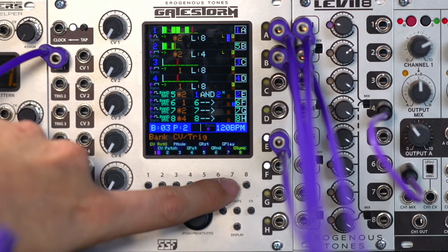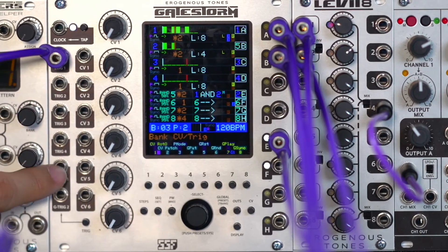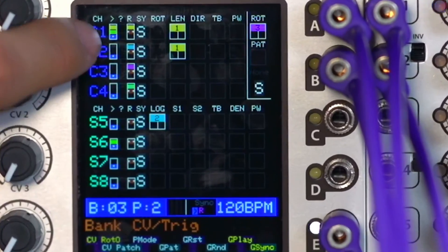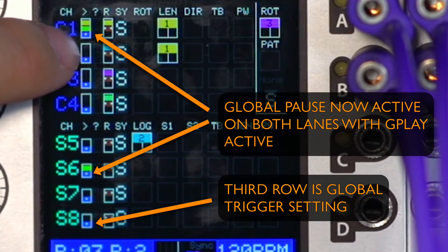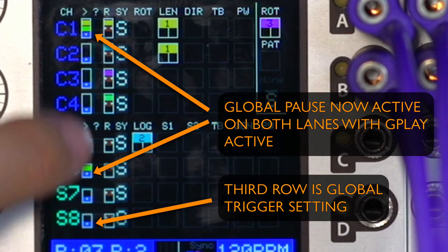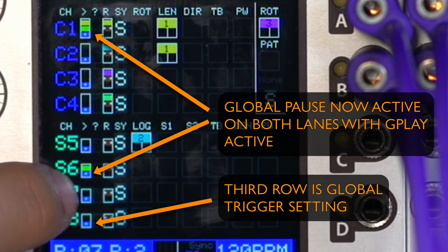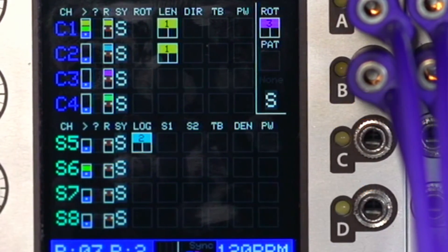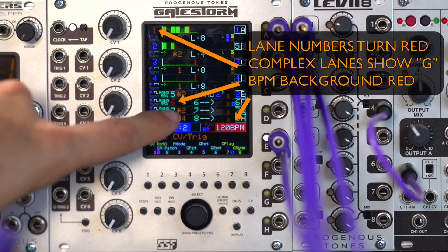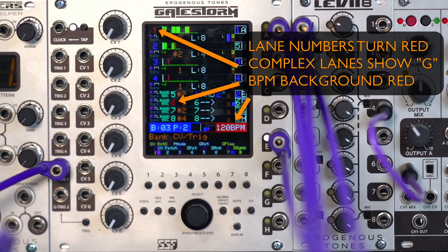Now global play is a little different. So when you activate global play, right now it's set to global trigger one, which is here. So let's go ahead and move this trigger into global trigger one. Now if we go over to the mod matrix page, you'll see that information has shown up for play on the bottom two things. Since play goes to all of them from the bank page, you'll see that global trigger one is shown that it can affect all the lanes. And you'll see there's a green box next to complex one and a green box next to simple six, which indicates that those are now listening. So let's go back over to the main page and invoke a trigger. Now you'll see that six paused and one paused, and there's a little G here to show that it was a global pause, and the background of the BPM turns red to indicate that a global pause has occurred. Likewise, if we send another trigger, it unpauses it.